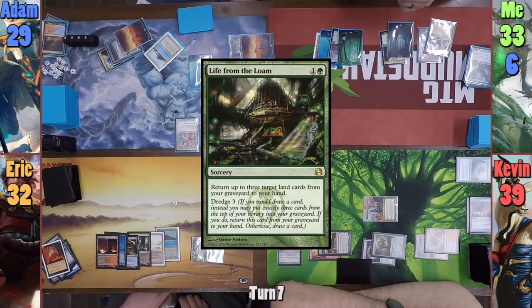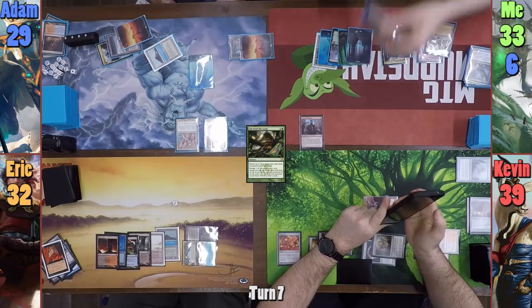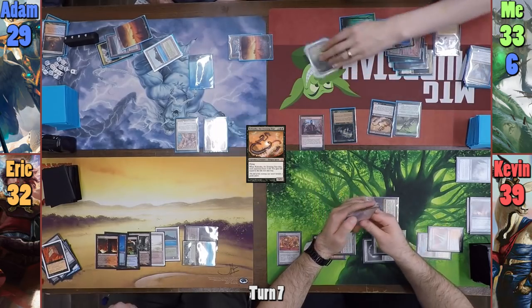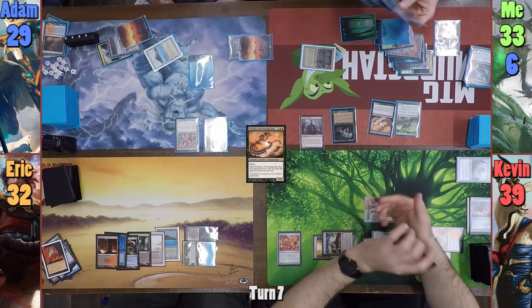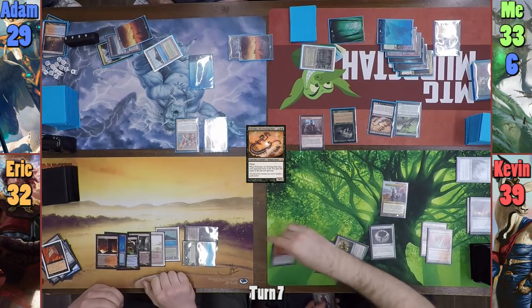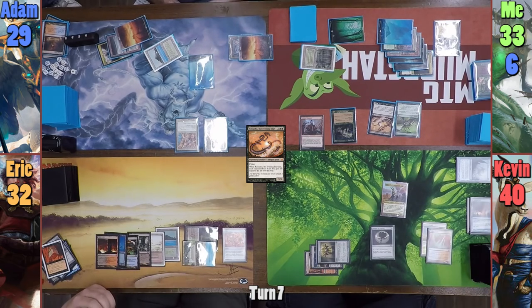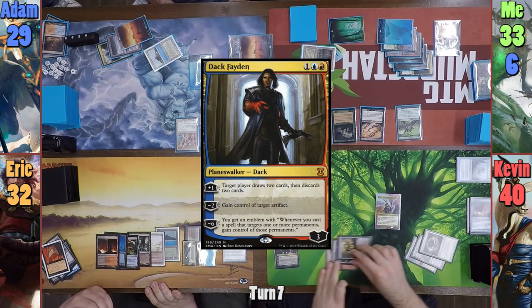For my turn, I dredge Life from the Loam and play a Swamp in my main phase. I then cast Spore Frog, followed by Kokusho. I bring out the Caustic Caterpillar to keep everyone honest and pass to Kevin, discarding down to 7. Kevin responds to the Zedru trigger on his upkeep, paying 3 to donate Torpor Orb to Eric. He then gains 1 life and draws a card before drawing for his turn. He then pays 3 to cast Dak Faden.